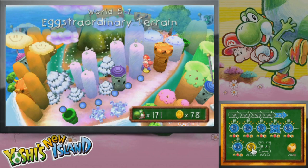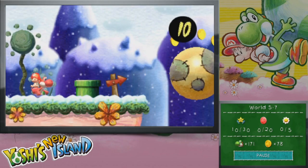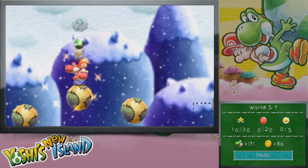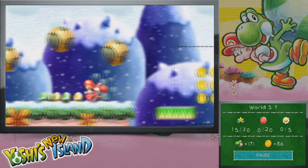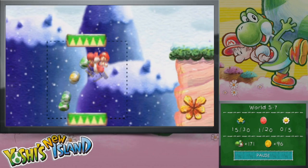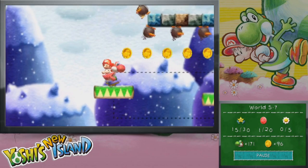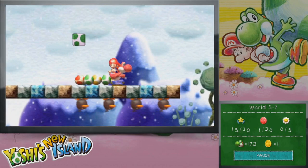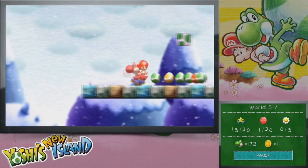We're gonna start with level 5-7, Egg-straordinary Terrain. Apparently this level is going to be quite egg-straordinary. We have the little planetoids from the original game, and also Raphael the Raven. We'll have a lot of the little Raven guys, which is kind of cool — I've always loved those enemies. They've always been personal favorites of mine.